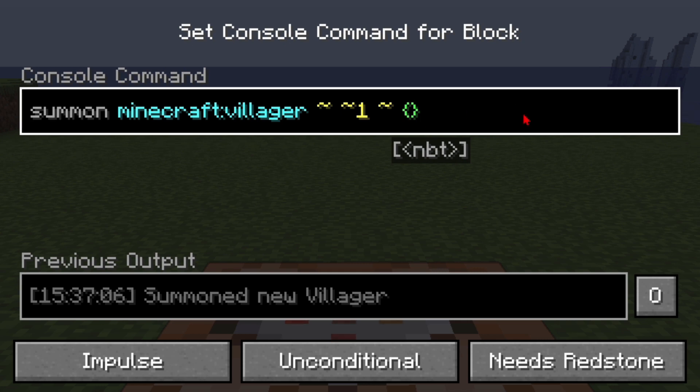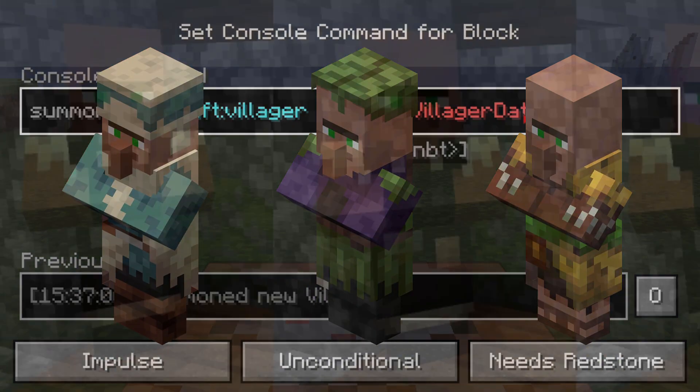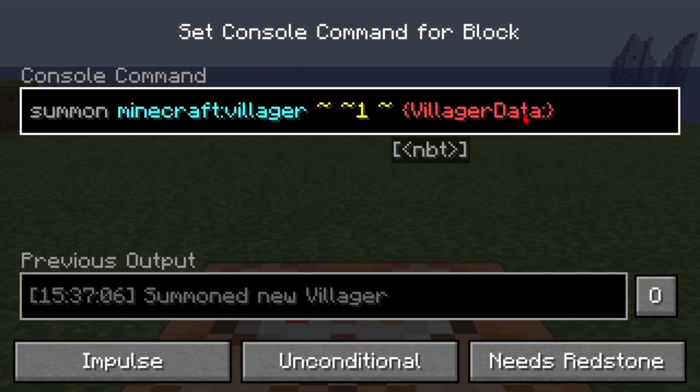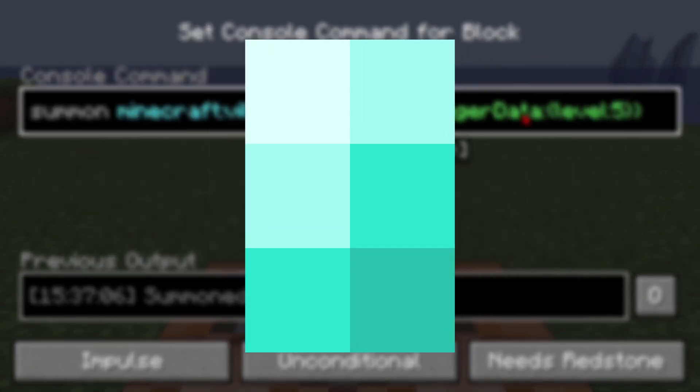The first thing we're going to add is VillagerData. This tag contains the data for the profession, what type of villager it is, what level it is, and all of that. We put two more curly brackets after VillagerData colon, then put in level and then what level. We can go from 1 to 5 — 1 being stone and 5 being the diamond icon.